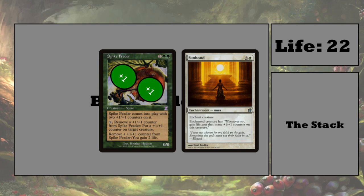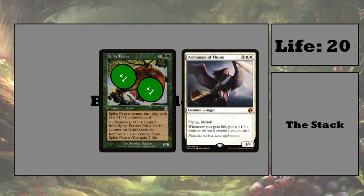The combo works similarly with Archangel of Thune but in a different way. We again use Spike Feeder's ability to remove a plus 1/plus 1 counter from it — that ability goes on the stack, and if it resolves we gain 2 life. Because we gain life, Archangel of Thune's ability goes on the stack, and if that resolves, all creatures we control get a plus 1/plus 1 counter. This will keep your Spike Feeder as a 2/2, but it will make all your other creatures as big as you want while you gain as much life as you want.